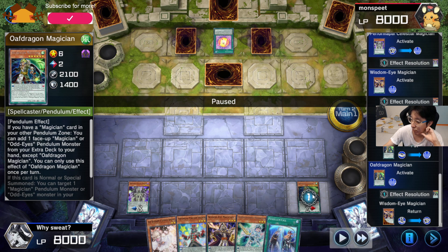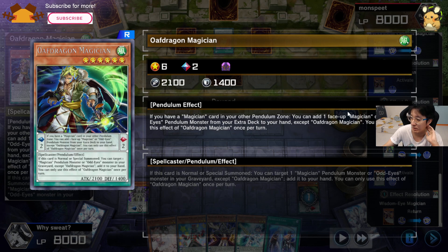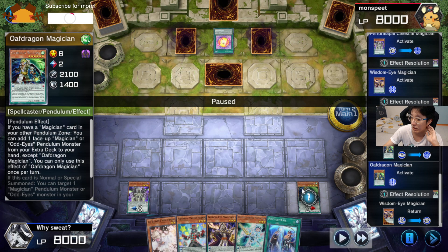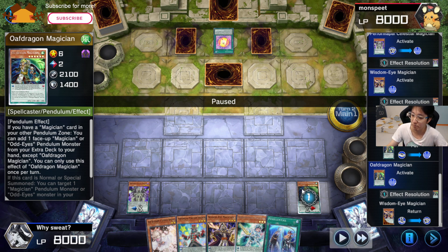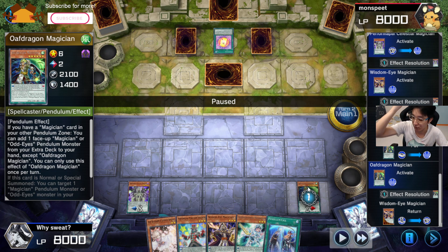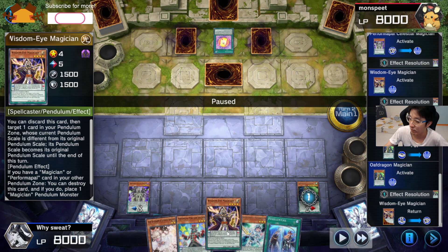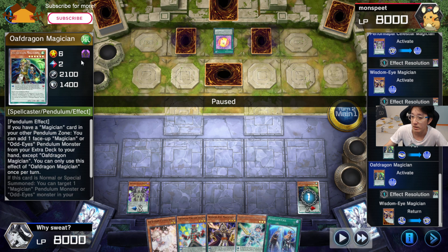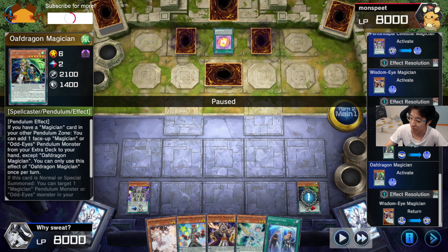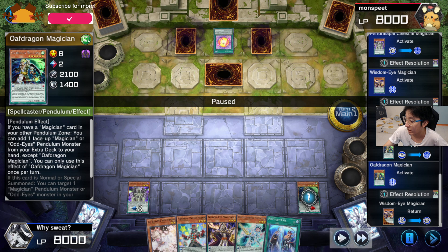The first mistake I identify is there's no point activating the Supreme King Dragon effect to take back Wisdom Eye, because this card is a hard once-per-turn. If you activate it now, you won't be able to use its effect later in the turn even if it's still on the field. Leaving it in the Extra Deck versus in hand makes no difference since you can Pendulum Summon it from the Extra Deck anyway. Just leave it there and potentially get it back at a later point.